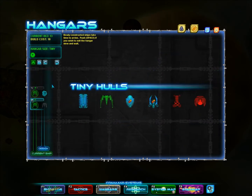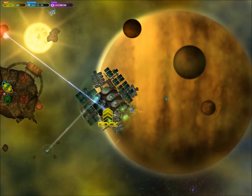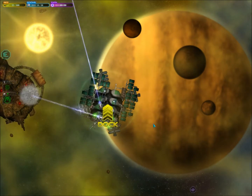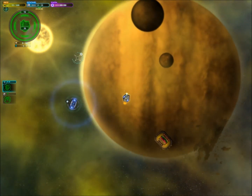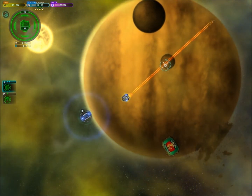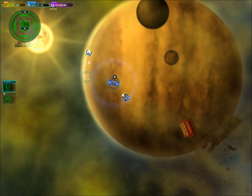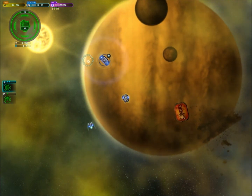The hull size becomes available to you gradually as you go along with the game and the missions. And there we go — we have a small ship. It's decent; it has two beams very close together, so you can accurately fire at targets. That's it for this session — we shall continue next time. Bye.